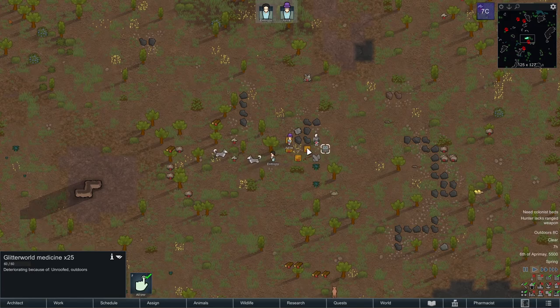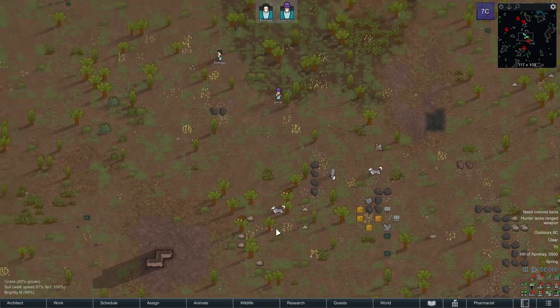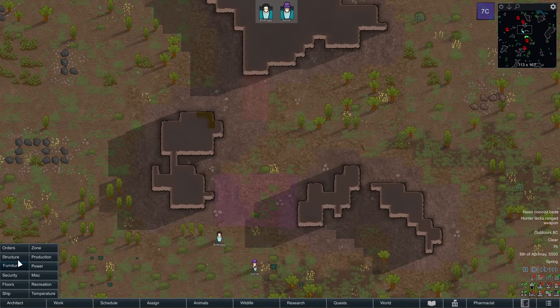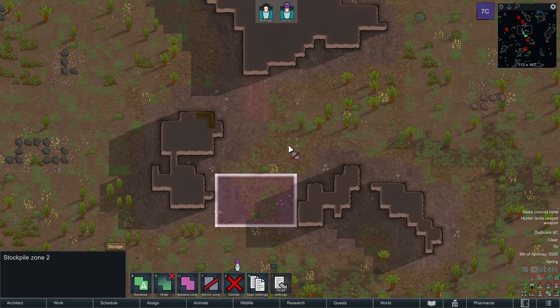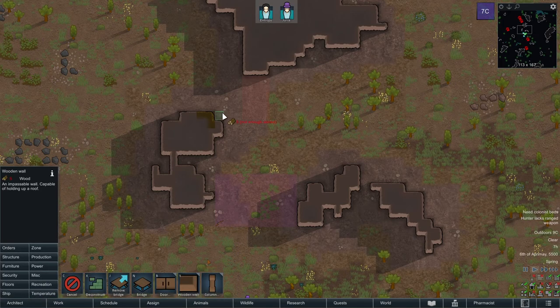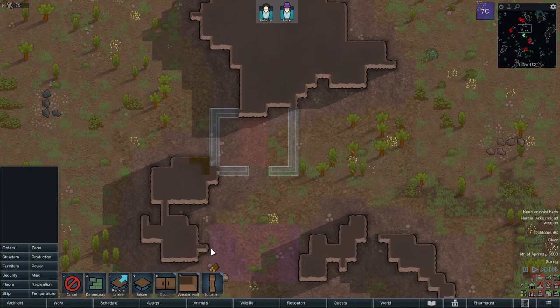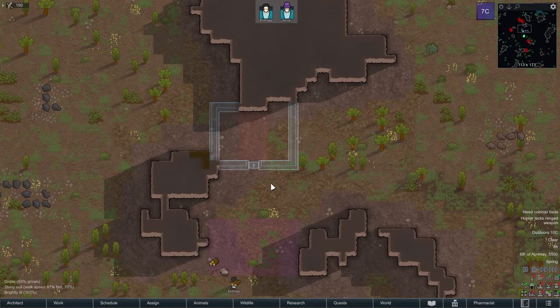We can't get sick or anything, right? Oh, you should pick that up. We can go for one common room at the beginning and then make bedrooms. I put huskies on training hall.